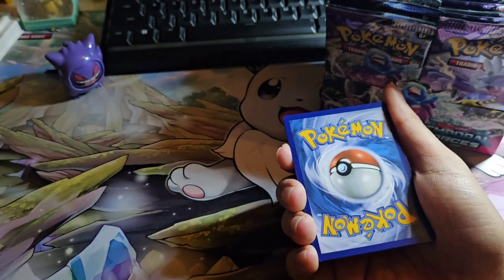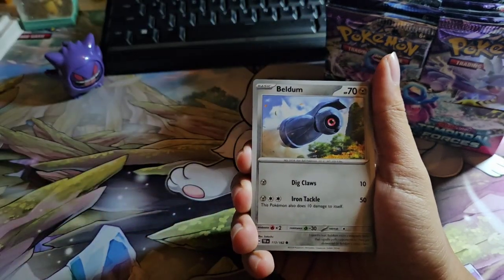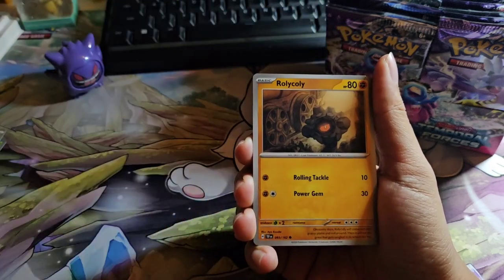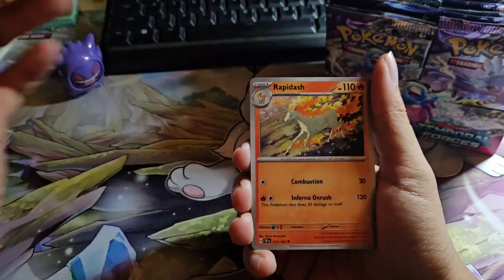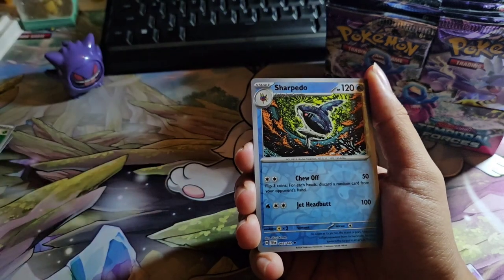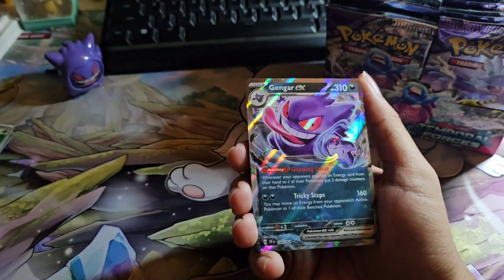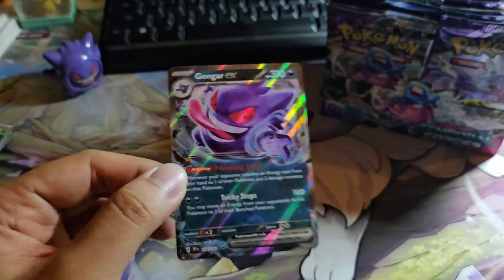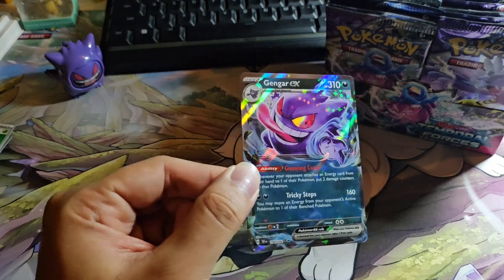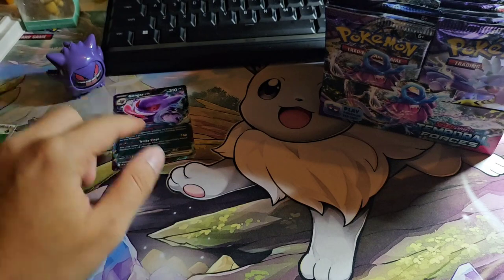Okay, cool. Grass Energy — excuse me guys — Beldum, Breloom, Rolycoly, Hippopotas, Rapidash, Bolton, Murderer's Dile, Sharpedo Reverse, Litten — and wow, we have a Gengar EX in this set! That's a nice hit — I love this Gengar EX. Okay, I'm gonna put this aside.